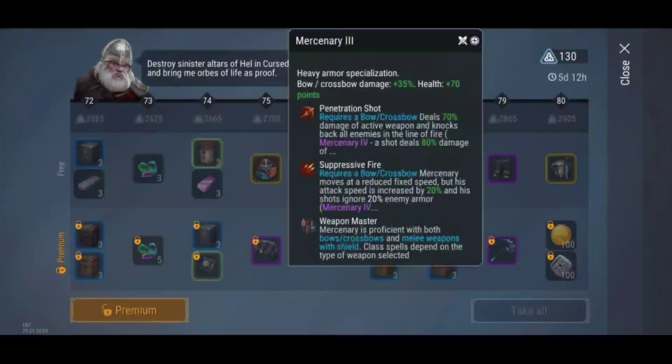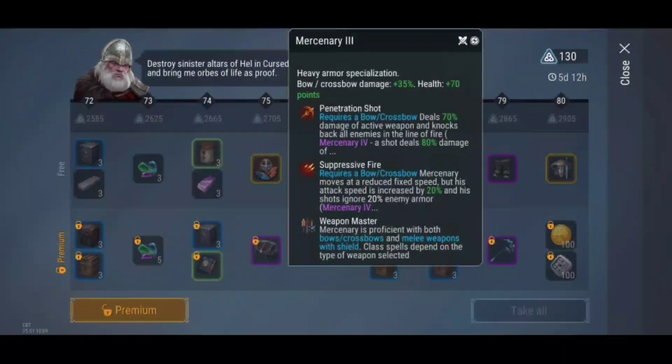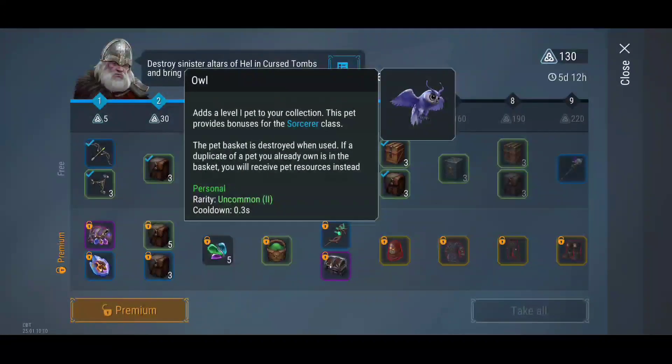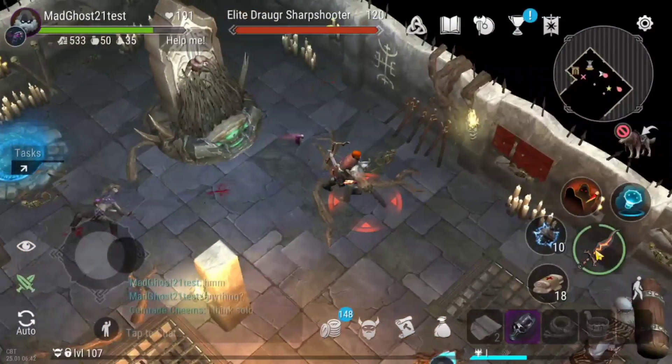The Mercenary is a class that uses a combination of both axe and shield, and it also uses heavy armor. The season also contains new alpha weapons, new pets with their materials, and a new fire elemental mount.